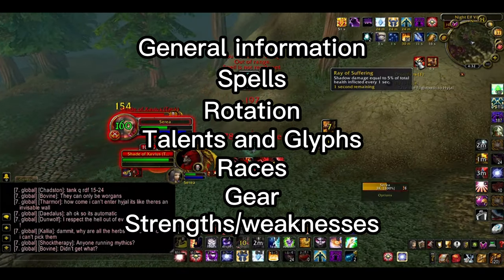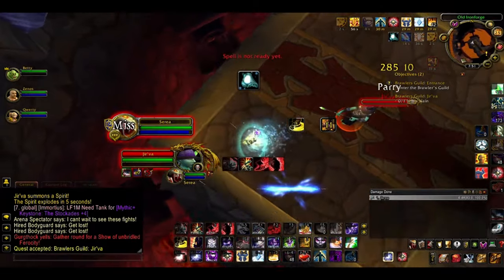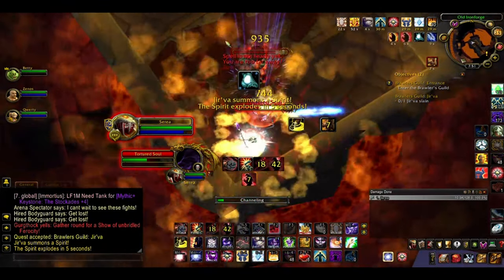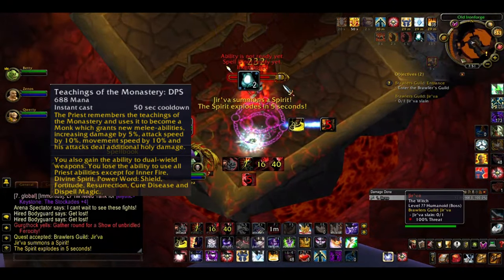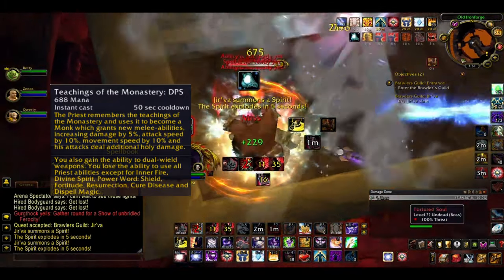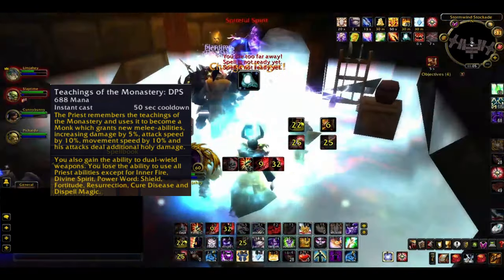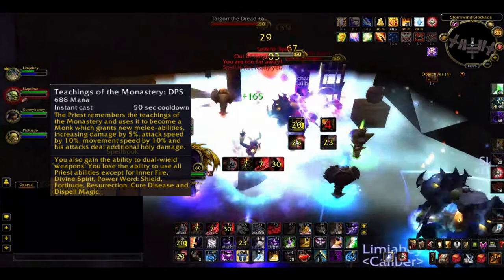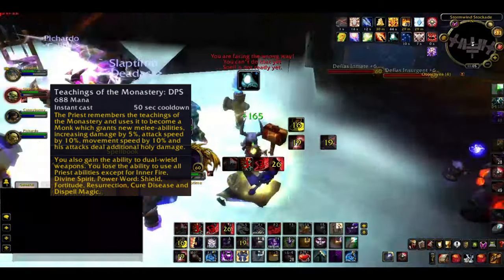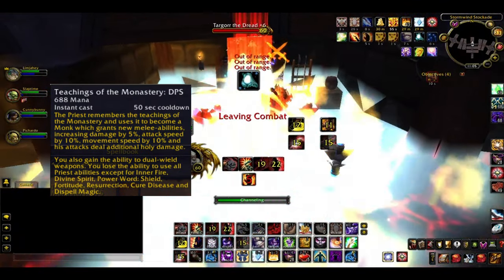Let's start with some general information. A monk priest is technically a melee DPS and can even tank depending on which stance they activate. You've got Teachings of the Monastery DPS, which gives you access to new monk abilities, increases your damage by 5%, attack and movement speed by 10%, and your attacks deal additional holy damage. You can dual wield weapons but you are unable to use most priest spells except buffs, resurrection, fate, and your cleanses including mass dispel.